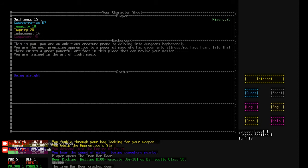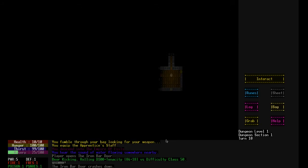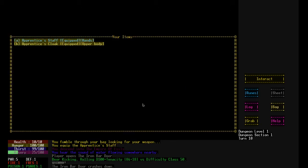Let's see my sheet. I have 15 swiftness, 57 concentration, 18 tenacity, 28 inquiry, 14 inducement, and 75 composure. You are an ambitious creature prone to delving into dungeons haphazardly. You are the most promising apprentice to a powerful mage who has given into illness. You have heard tales that there exists a great powerful artifact in this place that can revive your master. You are trained in the arts of light magic. Got a 25 misery out of 100. A little thirsty, a little parched. I can hear the audio, but the screen is black. Weird.